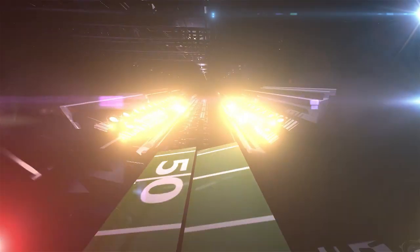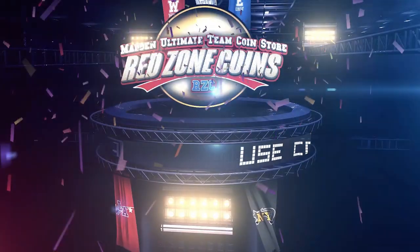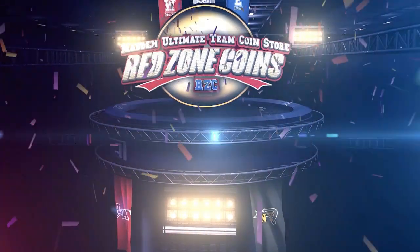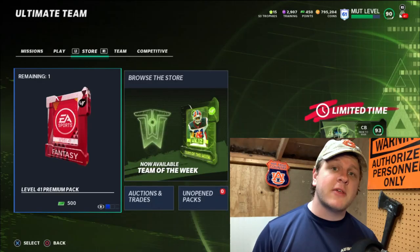If you're looking to add that brand new shiny player to your team in Madden, don't gamble with packs - hit up Red Zone Coins for cheap, fast, reliable coins to help build your team. Use code WAS to get 20% off your order.